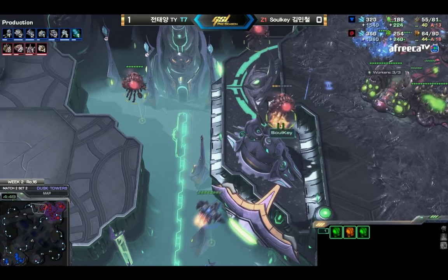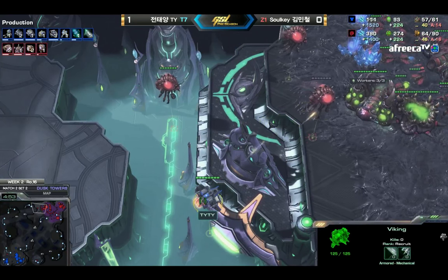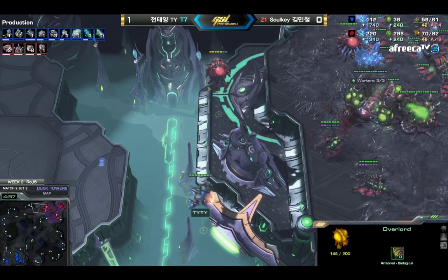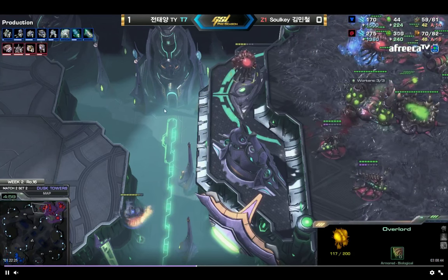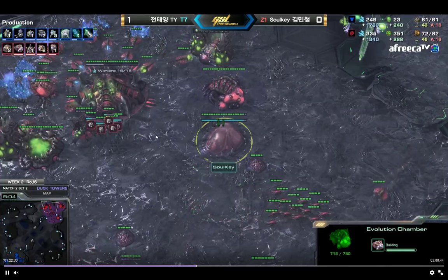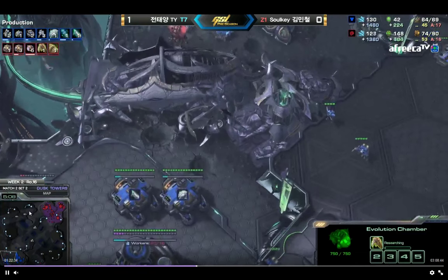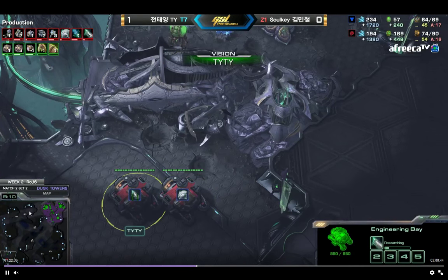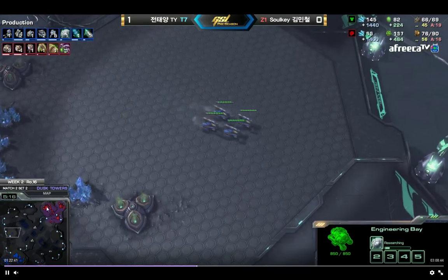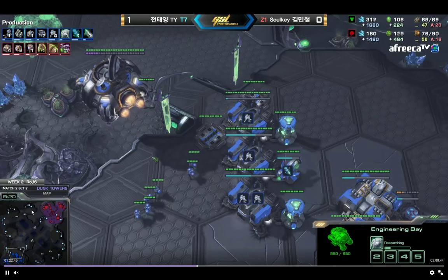These overlords are so slow. But TY is already setting up with this Viking, and the overlord denial in this part of the map tells us that he's going to be dropping heavily into the main base. He does have a nice little retreat point at the gold base — the rocks are covered there — so he can simply land his units and keep them there until the Zerg player is out of position, then drop those units straight into the main base. Very nice usage of the map.